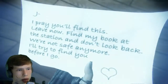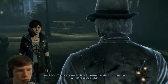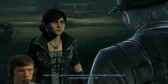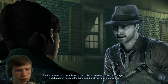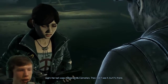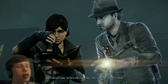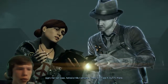Witness's mother's note — we're gonna go with that. It cleared it all up. Leave now — find my book at the station and don't look back. Your mom wrote that book to help find the killer — it's not gonna say what happened to her. The truths we're both searching for can only be answered by finding the killer. I need a pair of hands in the living world, and you need a detective. She really does not like us very much, but she's gonna learn.